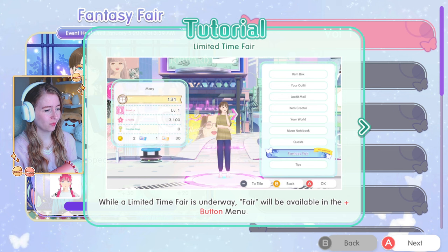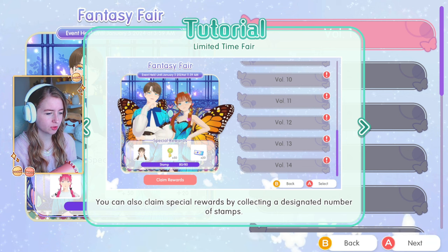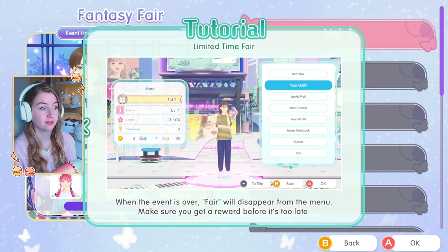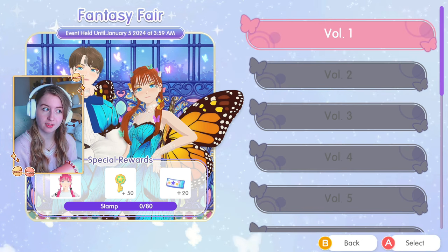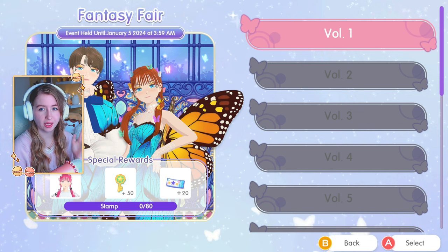Let's check out the Fantasy Fair! It says the limited time fair is underway. You clear challenges for each volume to earn stamps, and complete all volumes to earn big rewards. You can also claim special rewards by collecting a designated number of stamps. When the event is over, the fair disappears from the menu. We have 14 volumes, so that's at least one per month for a year. The event runs until January 5th - a whole month.